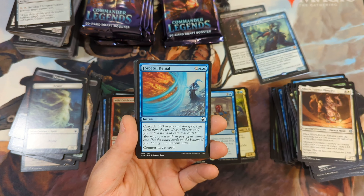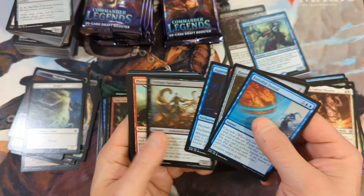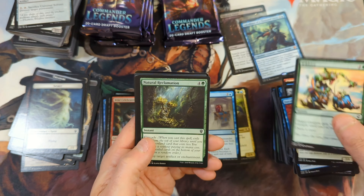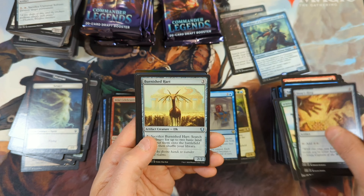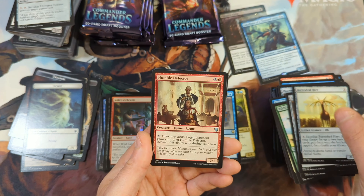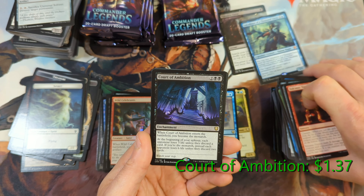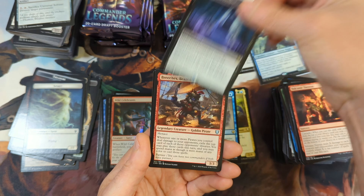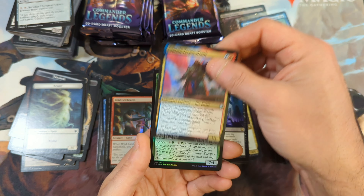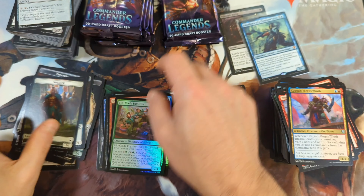Still looking out for the Mana Drain. Still looking out for the Jeweled Lotus. There are quite a few etched foils I've got my eye out for. In the draft boxes, you're only going to get one to three per box in my experience. Burnished Heart, Humble Defector. Volcanic Torrent. And we get another court — this time it's the Court of Ambition, just over a dollar. Brazen Plunderer, Captain Vargas, and a Finn Clan Fugitives in foil with a Soldier in the back.